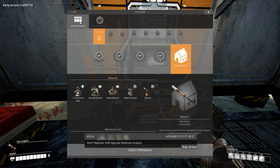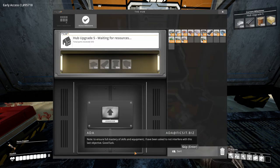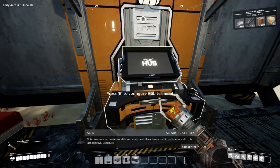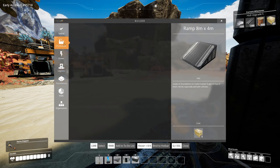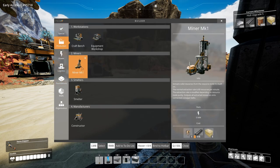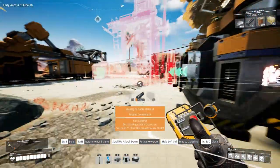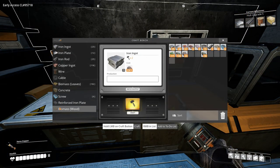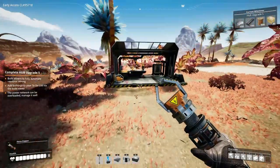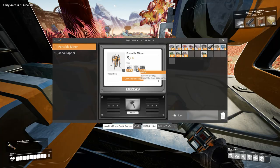For the next tier: beacons, space elevator, biomass, and more inventory slots. Let's set that up. The most important thing is we can now make ourselves a miner — the MK1 miner. We need a miner, we need cement. I need copper for that one.